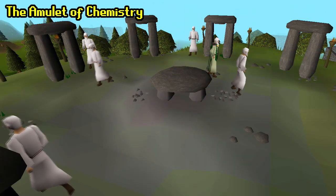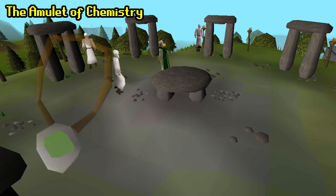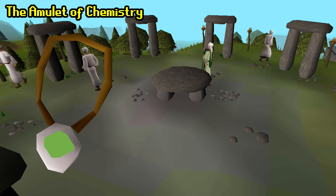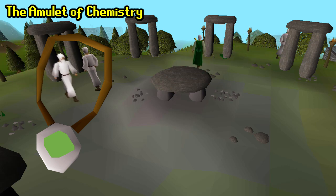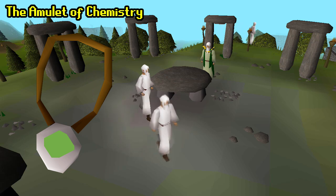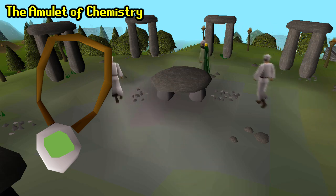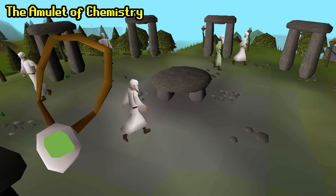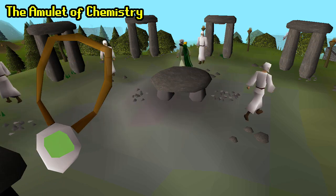Now let's talk about the amulet of chemistry. Each amulet of chemistry begins with 5 charges. When the amulet is equipped, there is a 5% chance that you will create a 4 dose potion rather than a 3 dose potion when brewing potions, but this gives no extra experience. Once all the amulet charges are used up, the amulet will crumble to dust. So basically some of these potions that we will be making actually end up making profit if you use this amulet of chemistry.